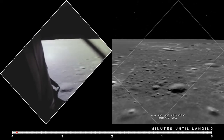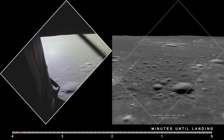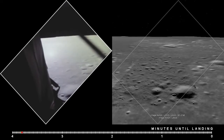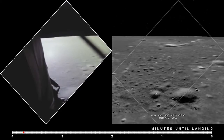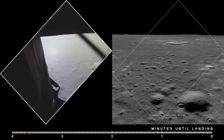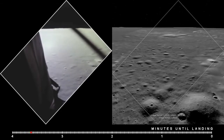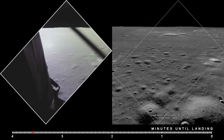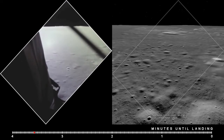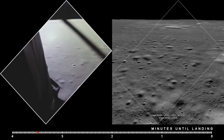Eagle, you're looking great. Coming up nine minutes. We're now in the approach phase, everything looking good. Altitude 5,200 feet. Manual attitude. Control is good. Altitude 4,200. Go for landing. Understand, go for landing.